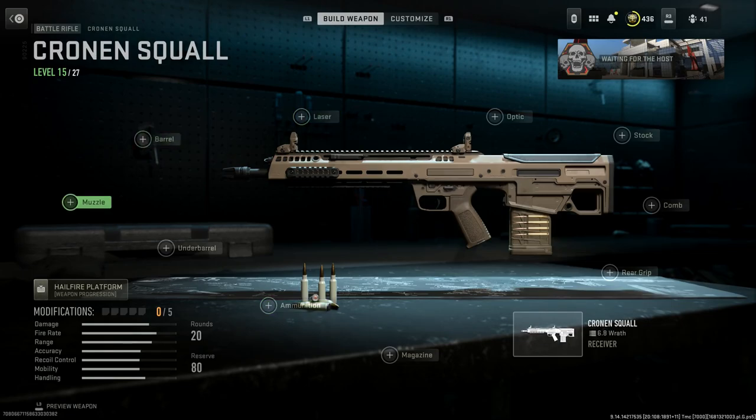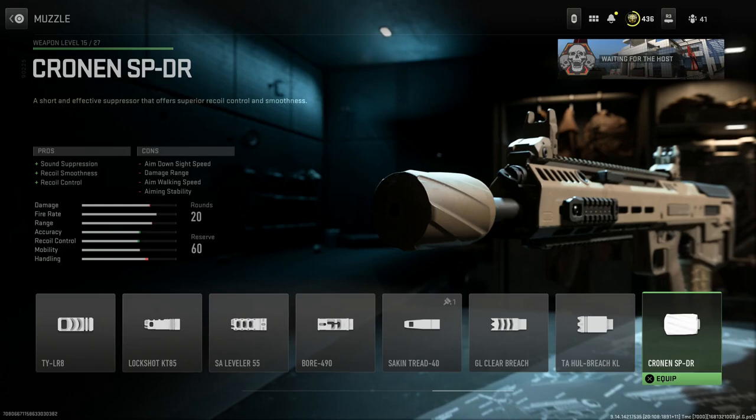First off, for the muzzle attachment, there's a new suppressor in the game with this: the Cronin SPDR. This is going to give you the exact suppressor that was initially designed to come with this weapon — the RM277 or the Amicus. This suppressor does a lot, which we'll get into regarding real life later in the video. The pros are sound suppression, recoil smoothness, and recoil control, which is all accurate for real life.